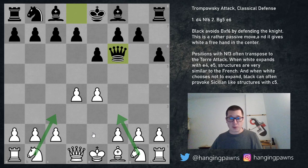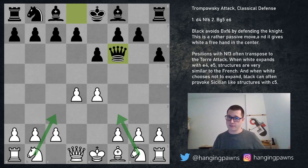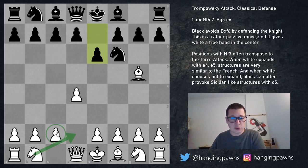The move e6 for black, instead of creating insanely complicated positions like most other defenses against the Trompovsky, is going to lead to complicated and uncomfortable play for black and textbook classical chess positions for white. It doesn't get any simpler than this for white: play knight f3, knight c3, bishop d3 or e2, castle kingside, play f4, and just continue attacking. Black doesn't have such simple development.